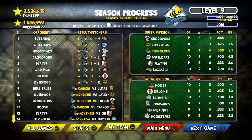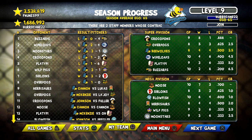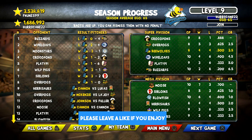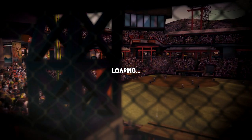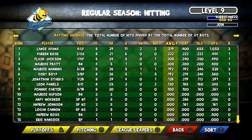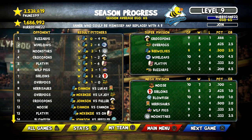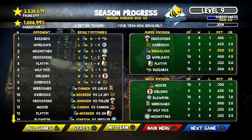Welcome back everybody to Super Mega Baseball. This is episode number 9 and we begin the second half of this regular season with Logan Cannon taking the mound against the Herbisaurs. It's a matchup between two 4-4 teams today. We've won three games in a row. The offense has gotten a little bit better but it's been the pitching that's been so dominant, only allowing three runs over the past three games. So eventually we have to get more offense going. Is this the day we score more than three runs?